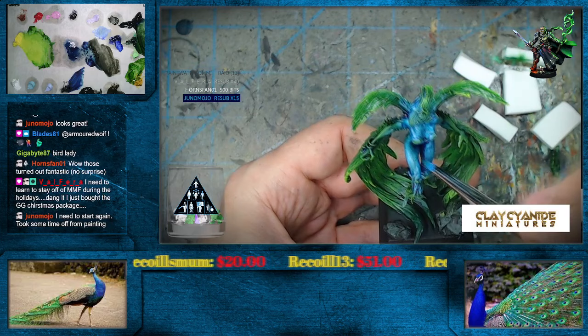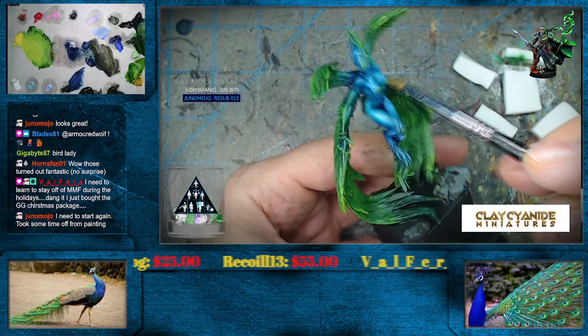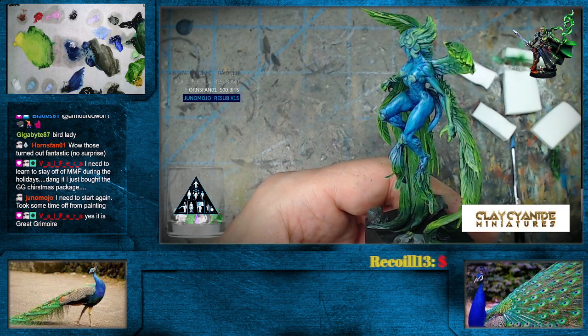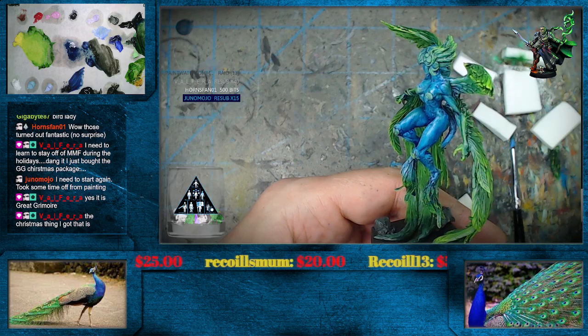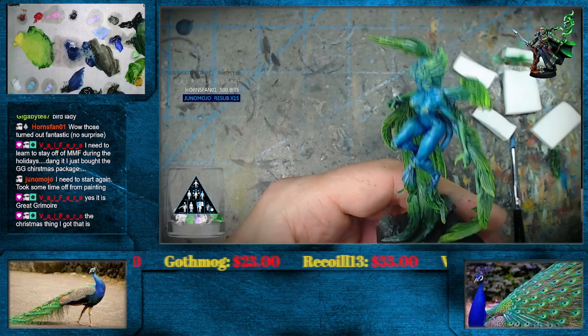Let me hit this again a little bit, and now maybe we'll start to come in with some of our lighter tones. I'm just going to use this part as a bit of a blending brush right here. Actually, do I have the Great Grimoire logo? Let me see if I actually have one. I don't think I do, but if I do we'll try and bring that up. Not seeing it there - I don't have that logo. Thanks, Valfira.